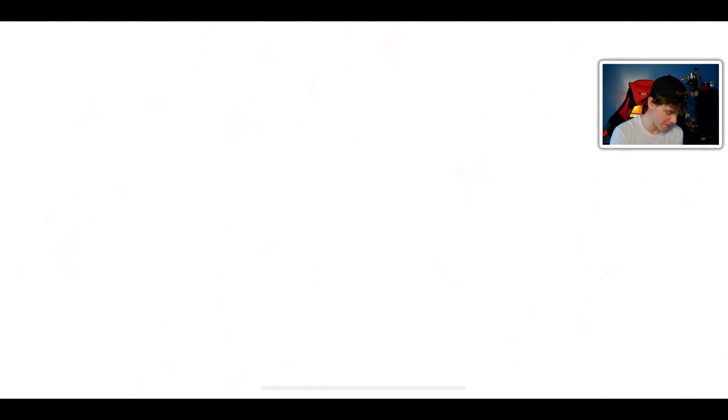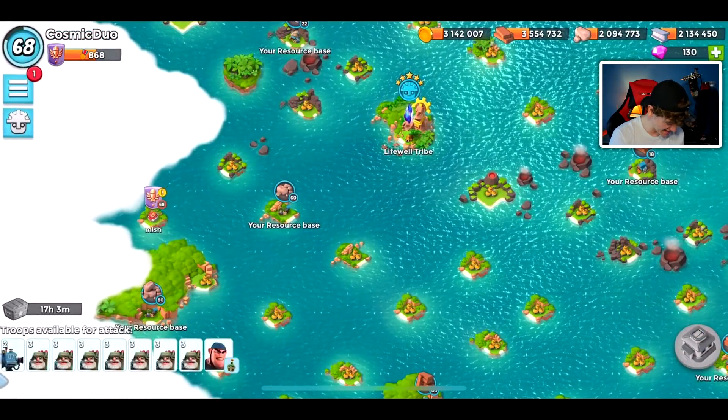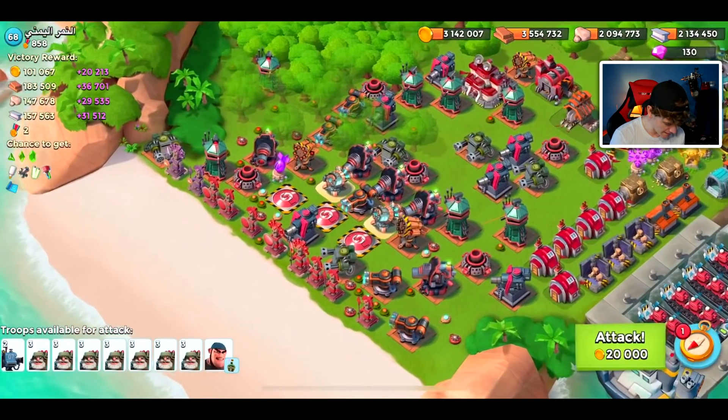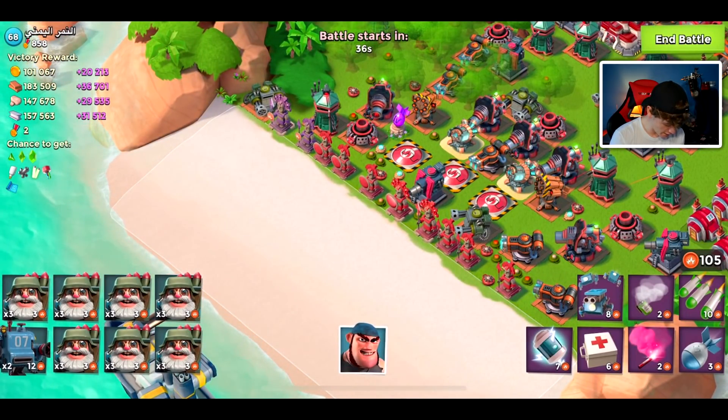Back when we were lower level we used to preach that getting your vault upgraded was essential — since there was only one builder, you wanted to protect the resources for those big upgrades. But there are technically two builders nowadays. Let's hop into the next battle. What's up with the grapplers? I'm not excited to see them today. Honestly that loot was pretty good — not bad, probably about the same as the opponent we just skipped over. Let's hop into the attack.